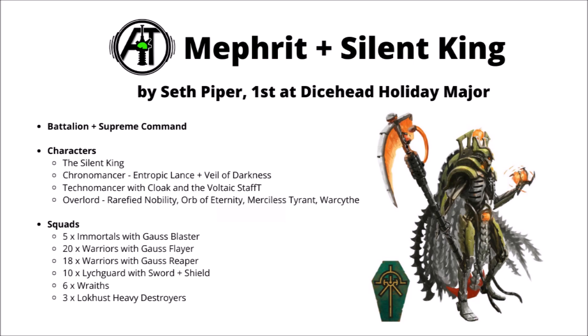To lead the host there's also a Chronomancer with Entropic Lance and Veil of Darkness, a Technomancer with a Canoptek Cloak and a Voltaic Staff, and a relatively fighty Overlord with the Orb of Eternity, Merciless Tyrant, and Warscythe. The Chronomancer is fairly standard stuff — a nice invulnerable save and re-roll charges for her units, pretty much ideally placed to be jumping around with a big blob of Warriors and getting all of their guns in range. The Technomancer is certainly a unit that's likely to be seen a lot more of in competitive Necron lists. He's basically functioning as a cut-price Space Marine Apothecary now that he can heal things like Wraiths from the dead, potentially returning quite a lot of points to the board and shortening charge distances and gaining movement. His Canoptek Cloak will be quite good for jumping around the board to keep him where he needs to be, and also means that he can heal the Silent King if needed.